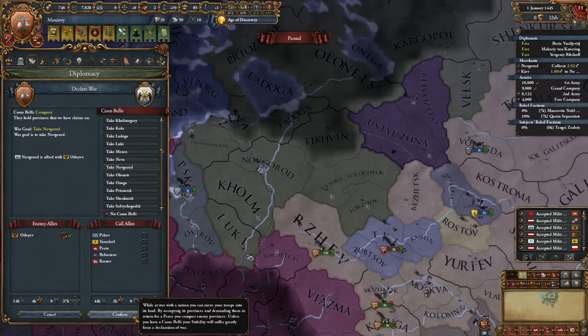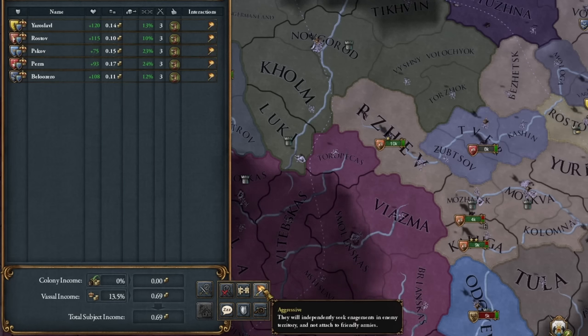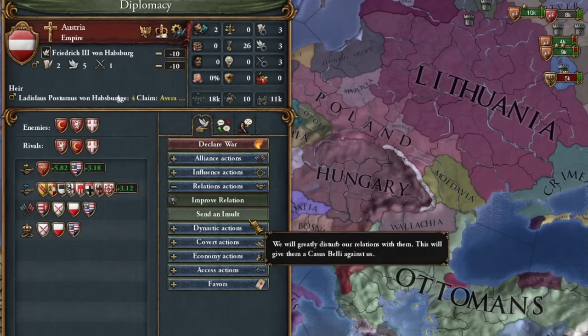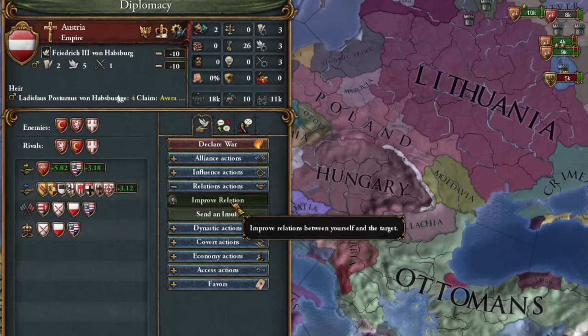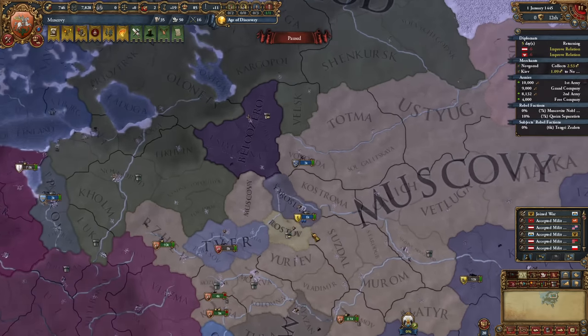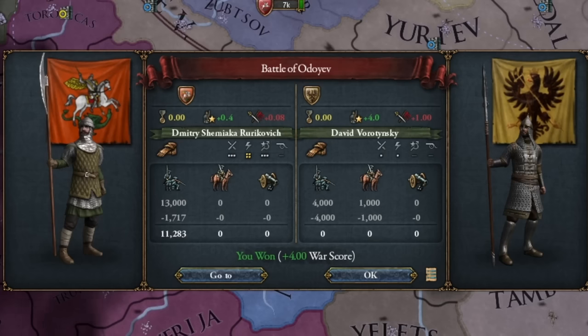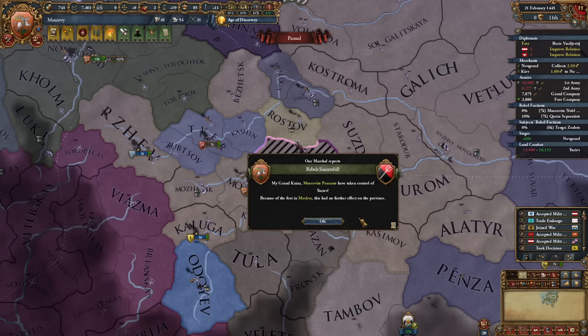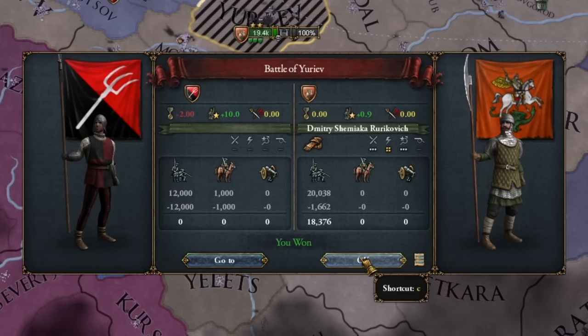It's time to reclaim Novgorod for ourselves — let the vassals do the dirty work here. One diplomat is definitely going to Austria, one is heading to Poland, and the third will start improving relations with our vassals. But seriously, are they trying to hurt my grand plans of building a great and powerful Russia? Well, they should know their place. Admittedly, our budget is losing a bit of money, but it's Russia — we don't worry. We can always take money from someone else.